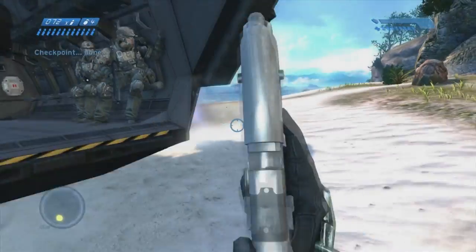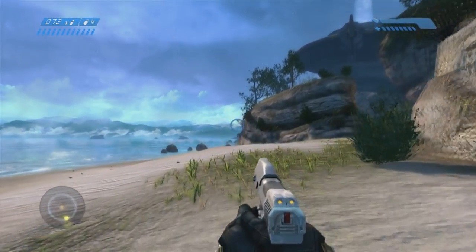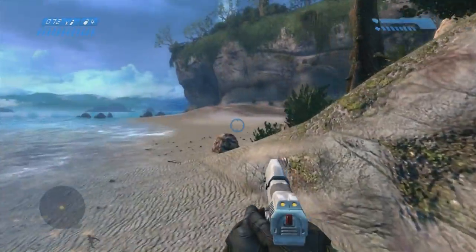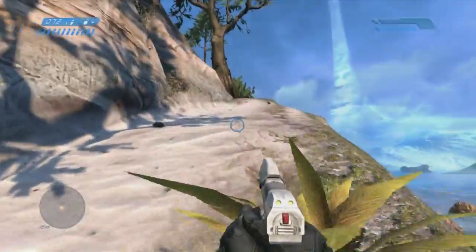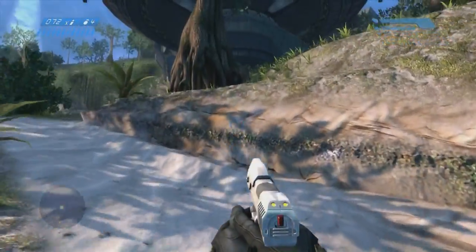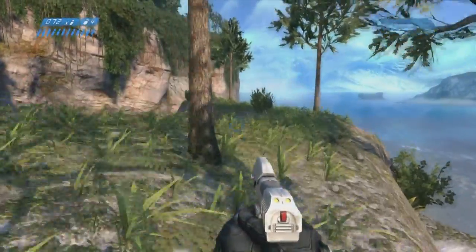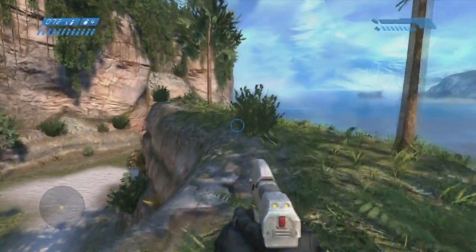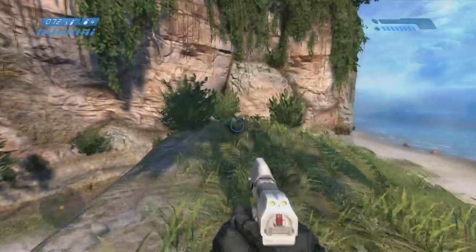The next one is on the Silent Cartographer. Instead of doing that beach battle, you just take a left and totally ignore it. You jump up onto this plateau — there's a ramp, just keep going up — and then go to the opposite side of the plateau from where I am now. You'll see it sitting pretty in the triumvirate of bushes.